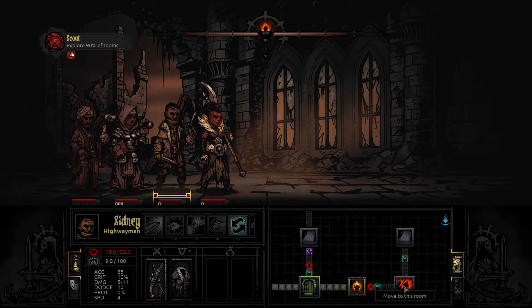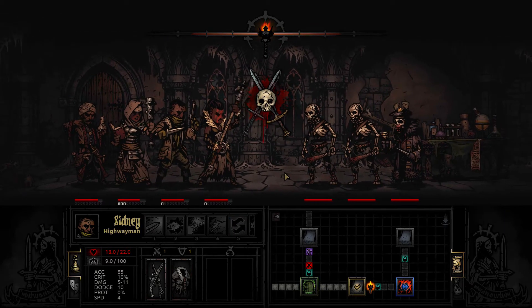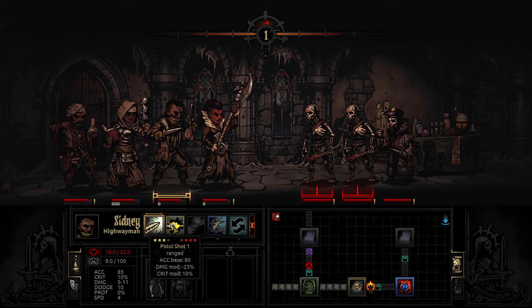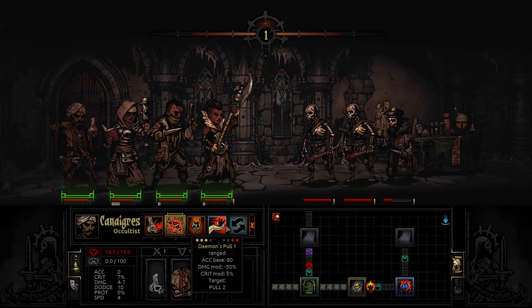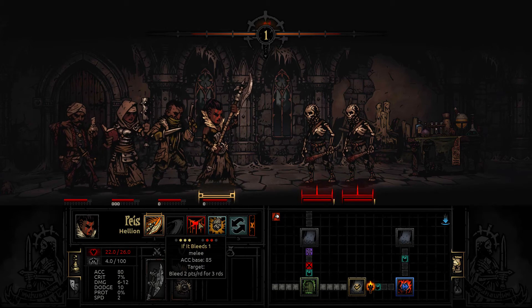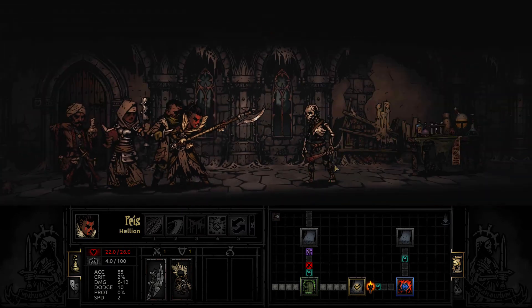We're going to have combat right off the bat and then combat in the room ahead. We can't stun, so we'll just try to get a crit - we could have killed that guy, but of course they dodged it. We can shoot him - seven damage - and maybe if we do the demon's pull we might kill it. We did, perfect. And if it bleeds, she can bleed these guys - I actually like that attack. And it just killed him outright, which is even better.